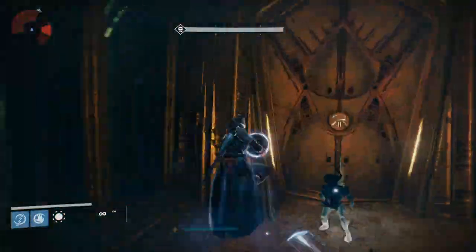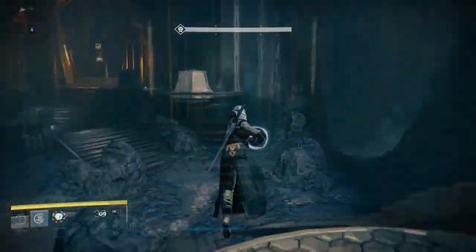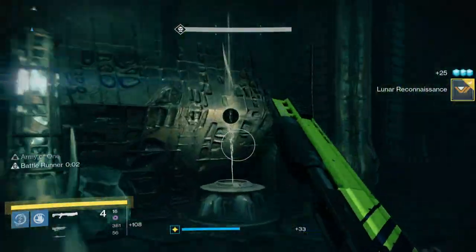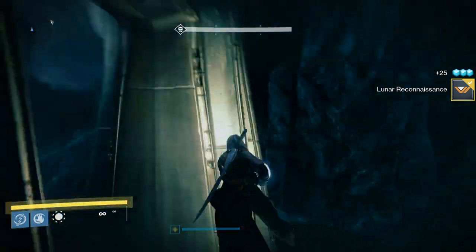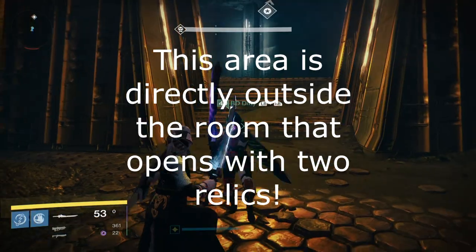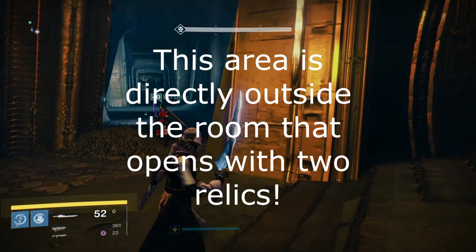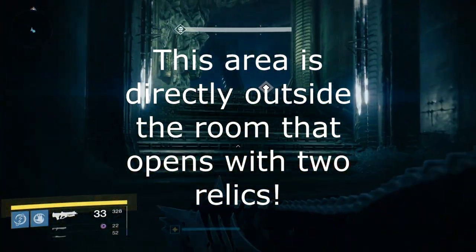You can also do this for the second room where you need two relics to open the door. Now if you were playing this mission normally you would head to the room where you need three relics to exit, but with the heroic modifier you are able to explore the catch, which is in between the area where you open the door with two relics and head towards the area with three relics. Once you have found your way to the catch, you will be challenged to kill all of the enemies within 10 minutes.